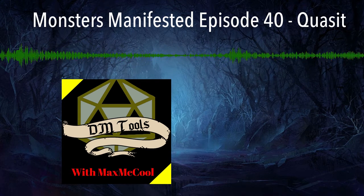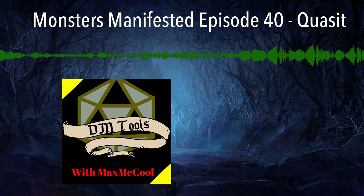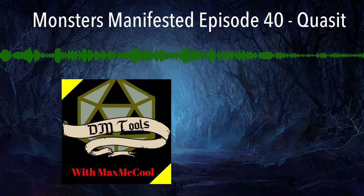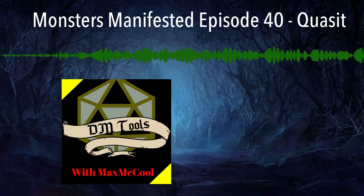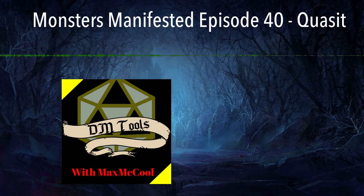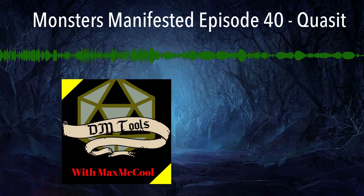Before we jump into the stat block proper, there's a little ribbon text here for a variant quasit in the form of a familiar. So before we get into the nitty-gritty of the stat block, I'm going to read out this quasit familiar variant text for you guys to hear, and maybe that'll help us come up with some more ideas.